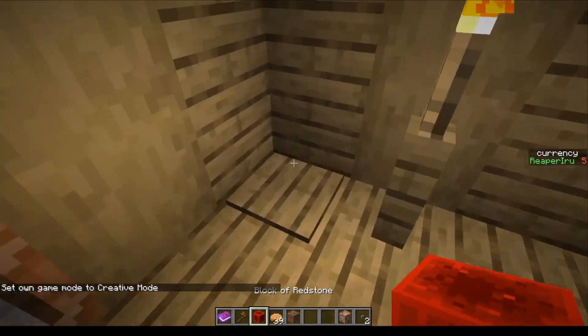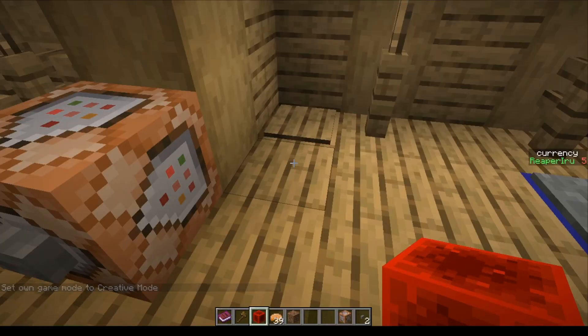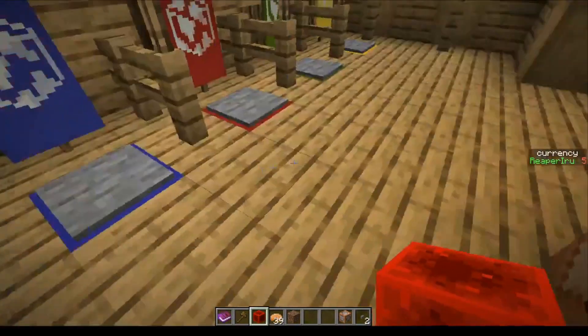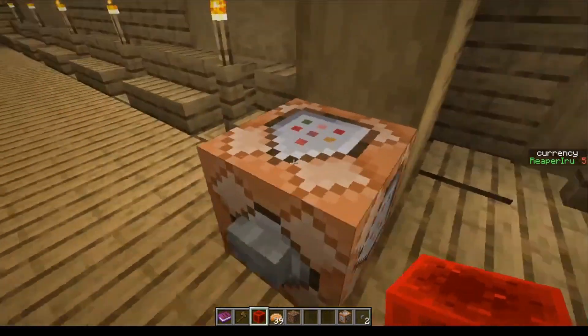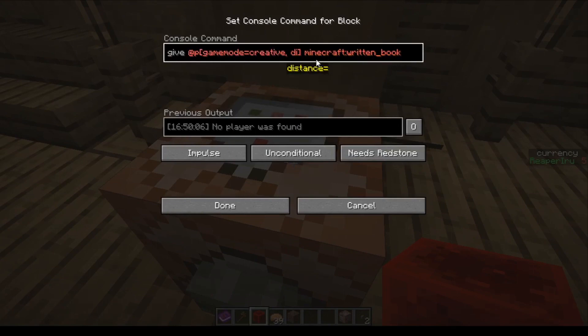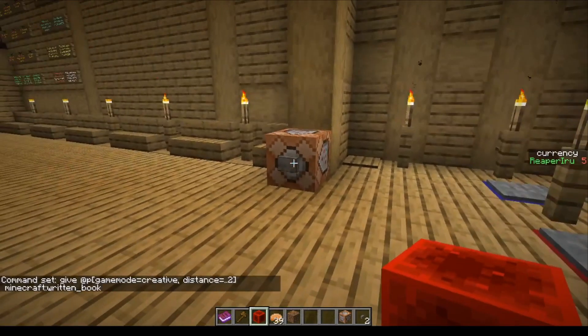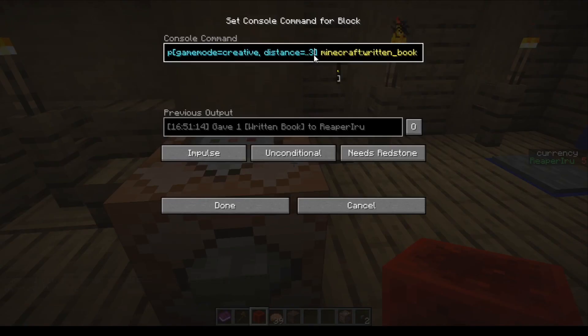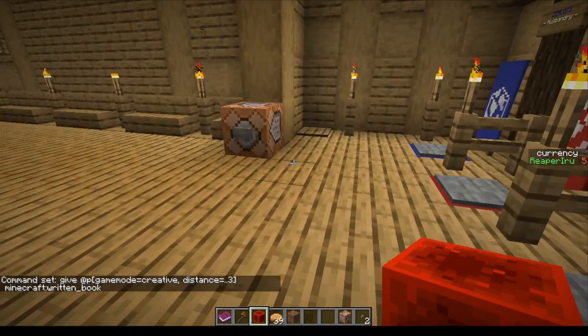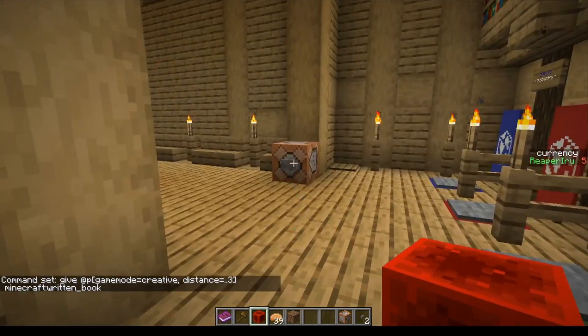This is a dangerous command as it is right now because as admins we can grab a book, but if someone in the lobby steps on this and I'm nearby, they'll give me the book since I'm the nearest player with a creative role. So we're going to add the distance rule - distance of two means the player also needs to be within two blocks of the block. You can play around with this; three would be a little better, and a max of five is probably the range.